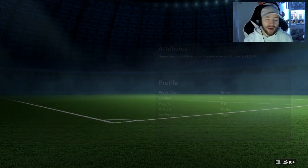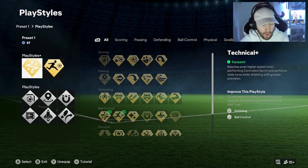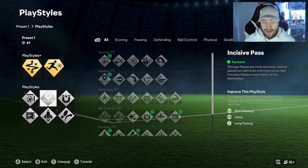We have got a 5 foot 10, 99 pounds build. One of the other builds I like using most years is 5'10 and this year it seems to work really well again. It's another build that goes down quite easily in the box and you do win a good few penalties with. We've got the Technical Plus and the Rapid Plus play styles — they're the best play styles to have in my opinion.